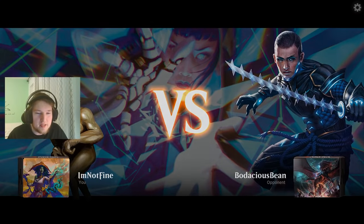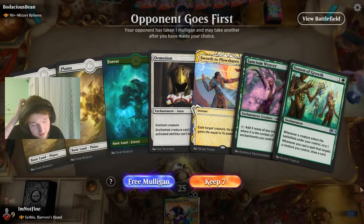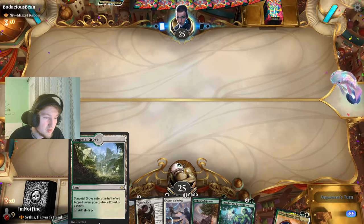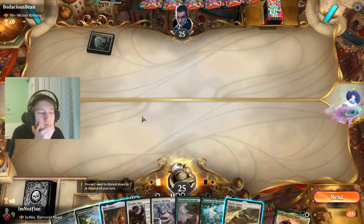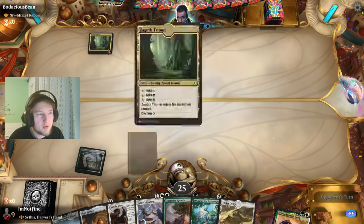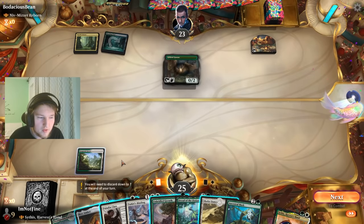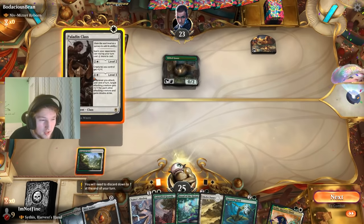We are ready to play against Niv-Mizzet Reborn. This is kind of not what I want from this matchup — it's a bit linear and loses to a lot of spot removal, which is exactly what I expect my opponent to have. Let's mull this. It's a bit awkward with double tap land. Let's play the Sun Petal Growth tapped. The opponent plays another tap land — Gilded Goose. That smells a lot like Fatal Push to me. If I expect my opponent to have a Fatal Push, I don't just want to run out the Paladin class.